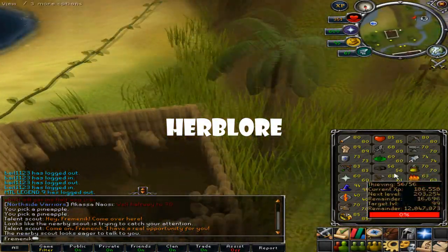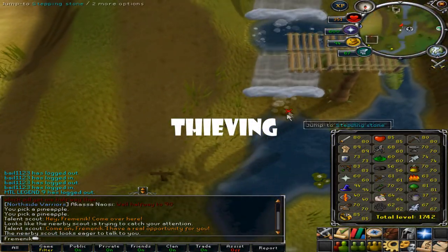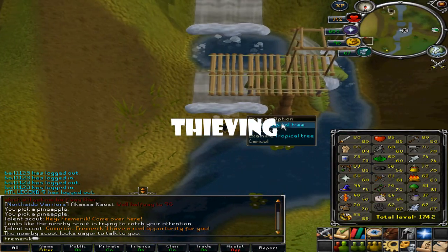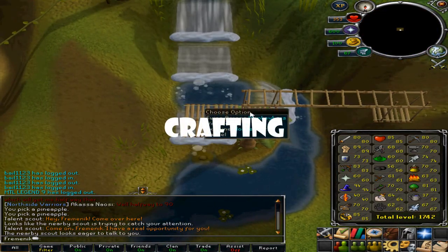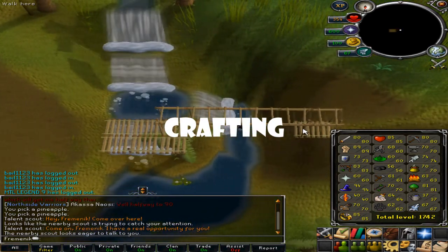Next up is Thieving. I suggest you go to Pyramid Plunder — it's a great way to get your Thieving up. You can also pickpocket monkey guards as they give a lot of XP.